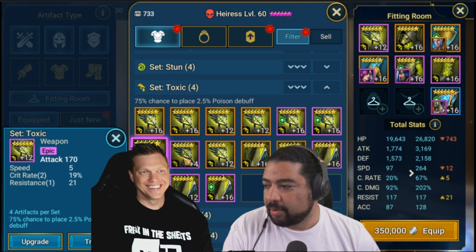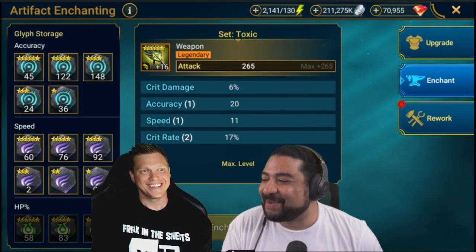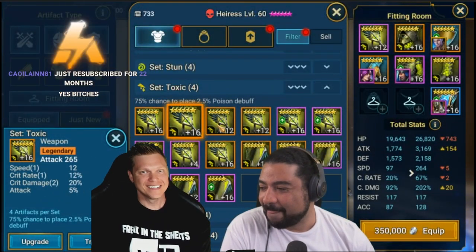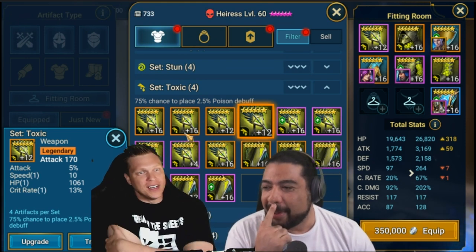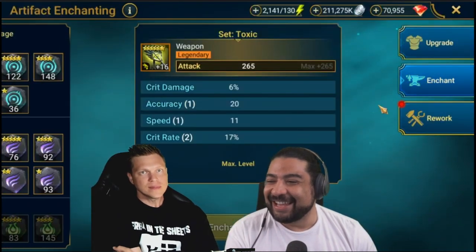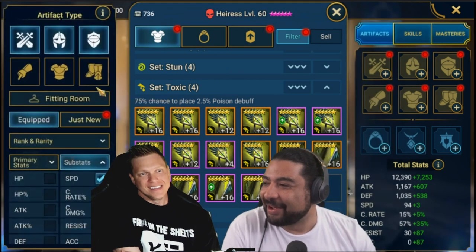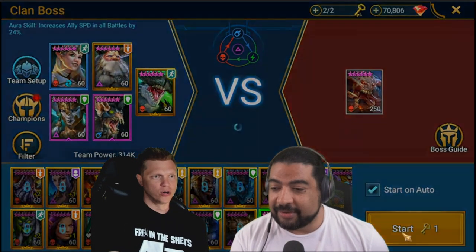You have an obscene amount of glyphs - that's 66 six-star glyphs. I have like three on my account. I'm about to hit that progress mission where I need to use like 100 glyphs. But don't use the speed glyphs - use the HP, the attack, anything else. I can't wait to see the champion with 157 speed. Now the moment of truth - will it work or will it fail?